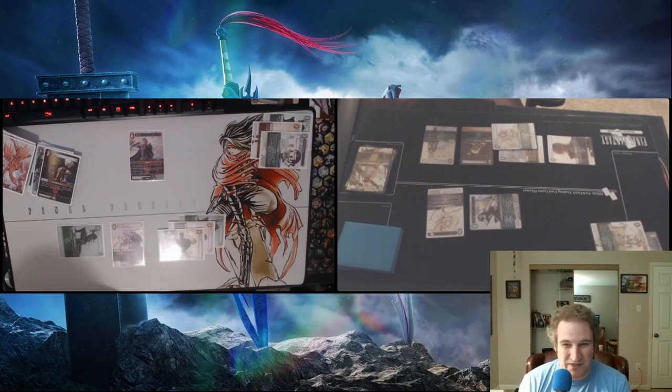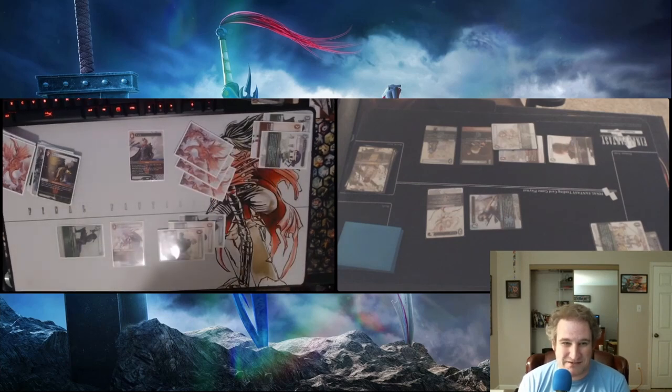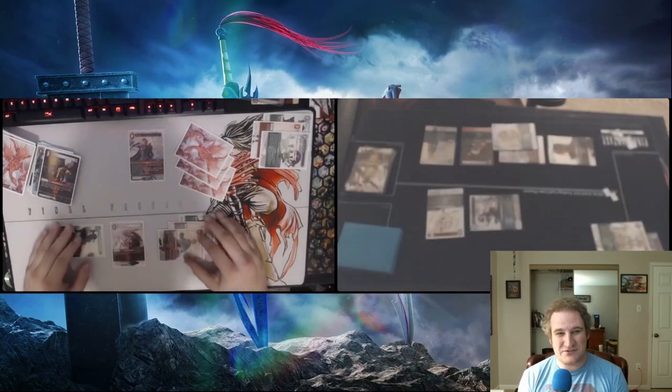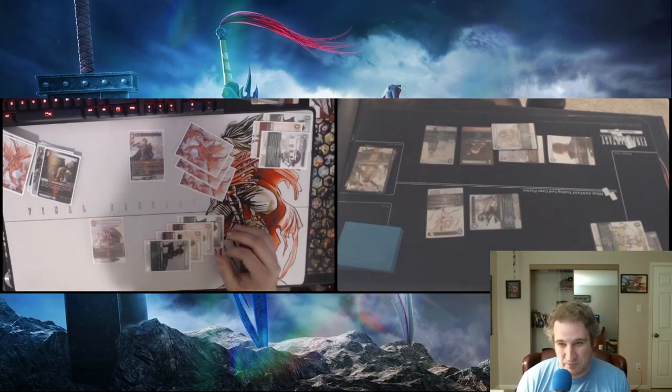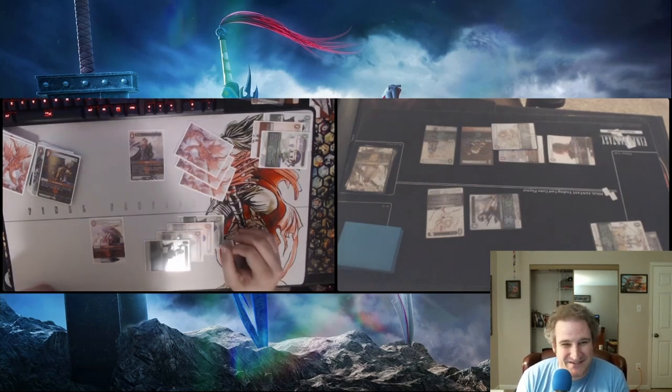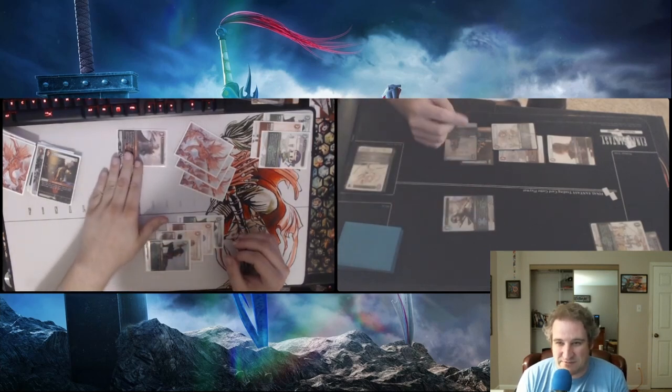We're on damage three so Rain has haste! Rain is definitely going to be baiting out this Althea — unless Kyle uses Althea, both these forwards are dying. Rain's going to hit one of them for 5,000 when he enters and then when he attacks he's going to hit another one for 5,000 — one of them's dead period unless Kyle's got a trick in hand. Kyle is probably considering whether he wants to use Althea right now. I wonder if he chose to target Lock or Citra. Unless he has something to kill Rain right now, Rain's going to attack and take one of them out.